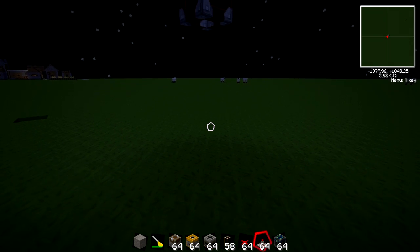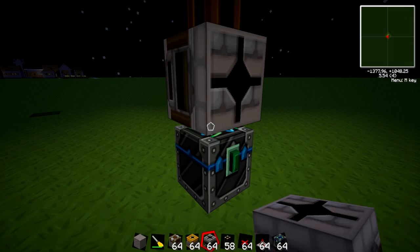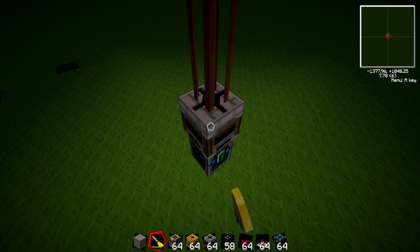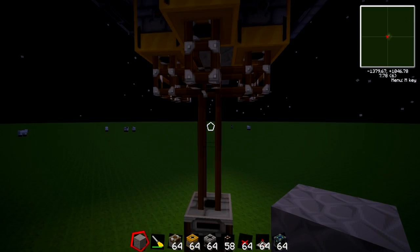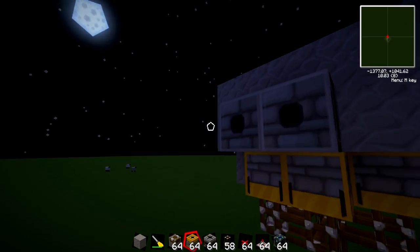And then put a condenser right there. I like how it gives off light. Anyways, orient this one. Wait, is this a filter? Yeah. For some reason I thought I'd put a transposer there. Alright then.